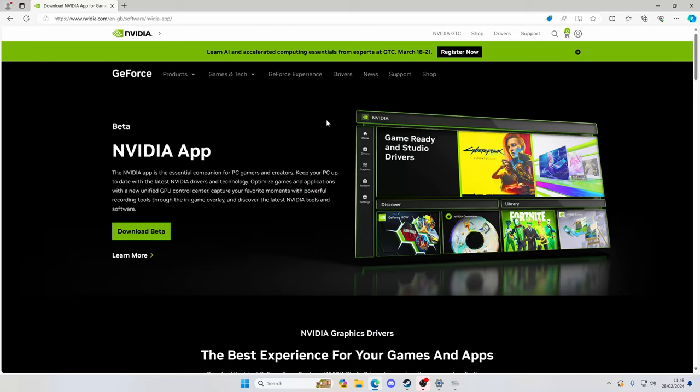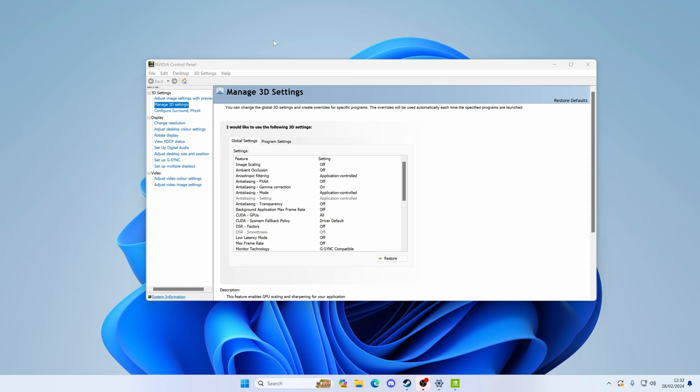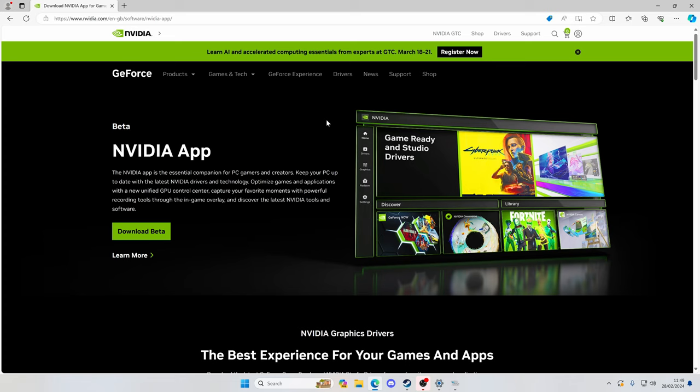Hello everybody and welcome back to the channel. Today I wanted to take some time to check out a new app from NVIDIA called the NVIDIA app. It's currently in beta and it will replace the GeForce Experience app and the aging NVIDIA control panel. The main thing I want to look at is a feature called AI enhanced game visuals, specifically RTX Dynamic Vibrance.